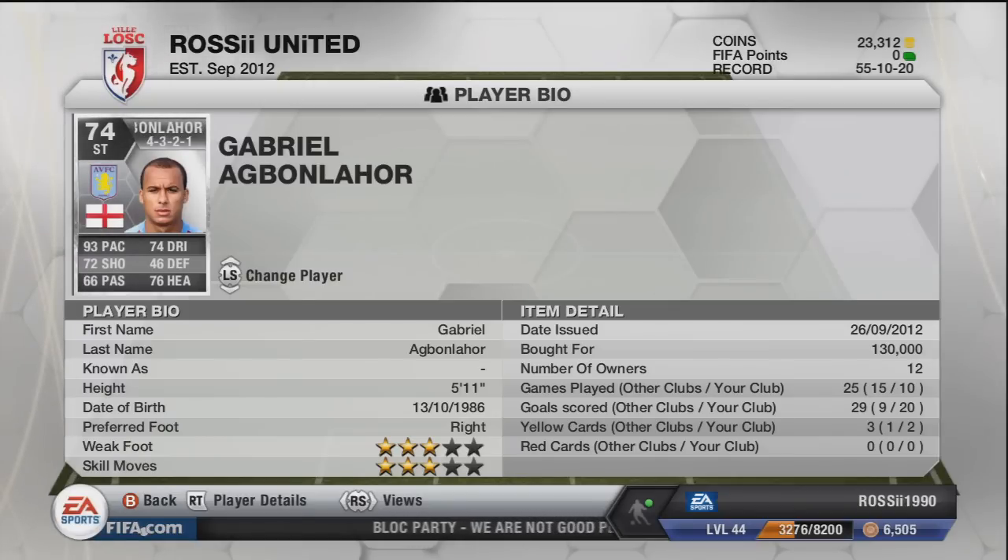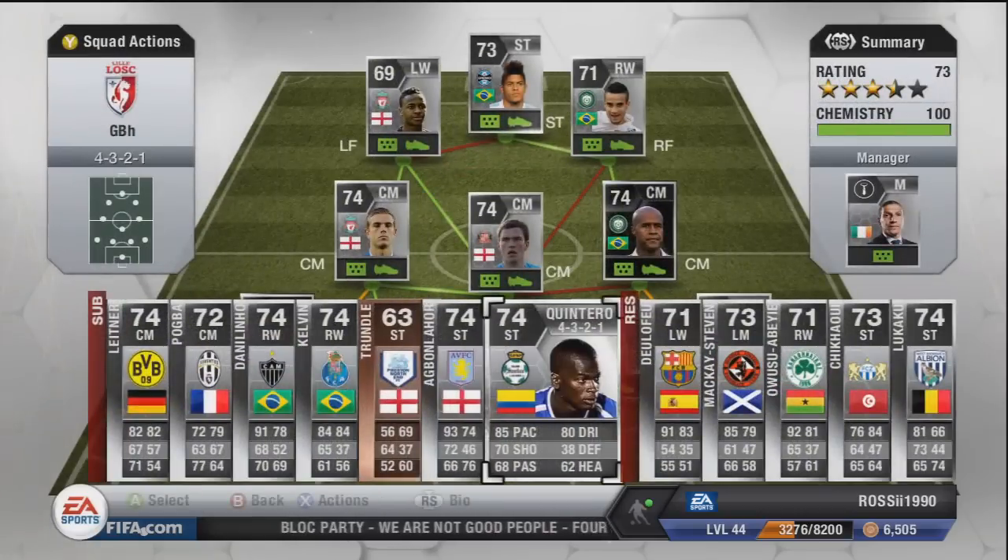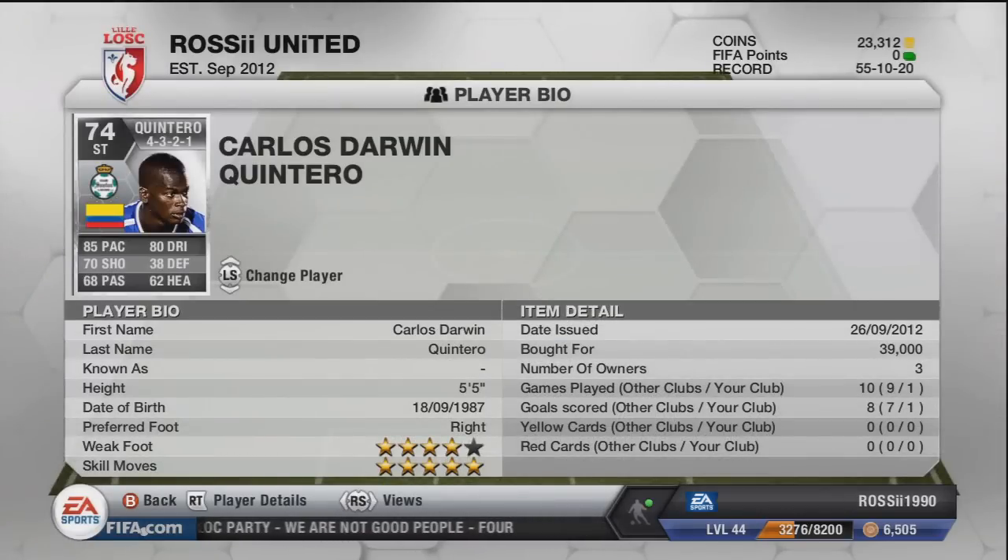Quintero — I paid 39k for him. I believe I picked him up for like 8k or 15k originally. He's actually quite a decent little player — I only brought him on once but he looked phenomenal and scored a goal. He's only five foot five which is a bit of a letdown, but five-star skills. I've converted him to a striker — I think he's a preset center forward — hoping he rises in price.